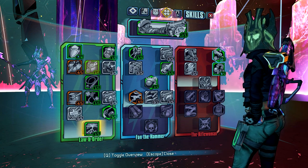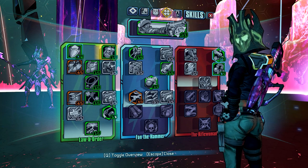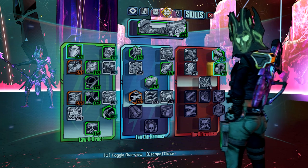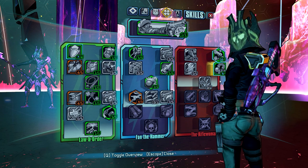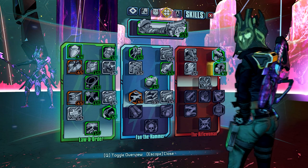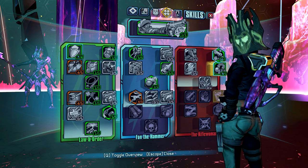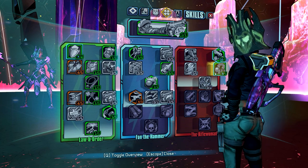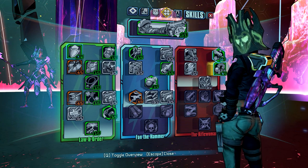The general idea is that you build Order stacks, which isn't difficult, and you maintain Order stacks, which isn't difficult. You build Unchained stacks, which isn't difficult. The difficult part is maintaining Unchained stacks — making sure you're keeping your Unchained stacks at 21 as often as you can. Losing that buff is really a big hit, and it's a huge amount of damage that it's adding.